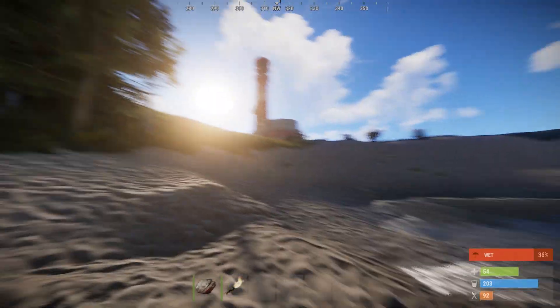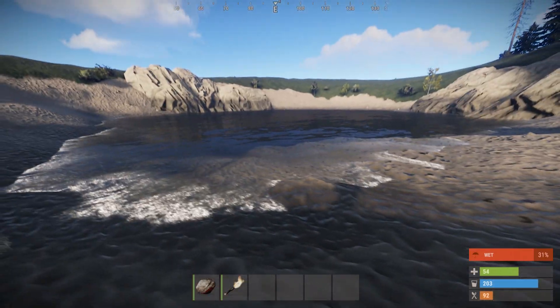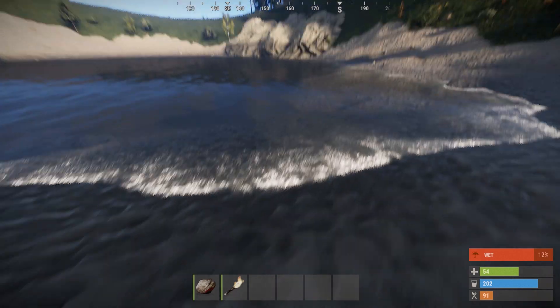Just remember guys, once rivers are in the game, or if you have any pre-made dugout rivers that you wish to make fresh, you can also use a river topology to make those drinkable. River and lake — two topologies to make fresh water in the game.